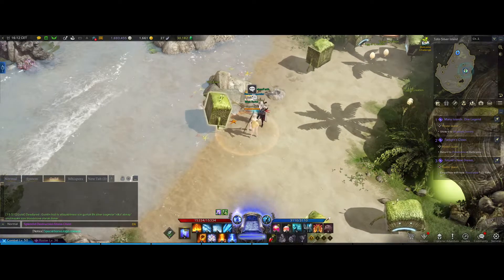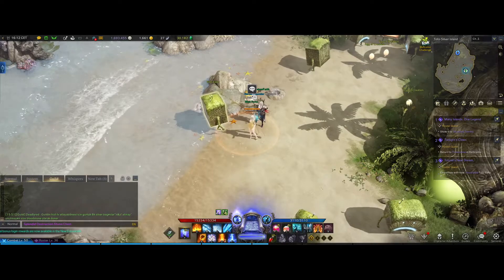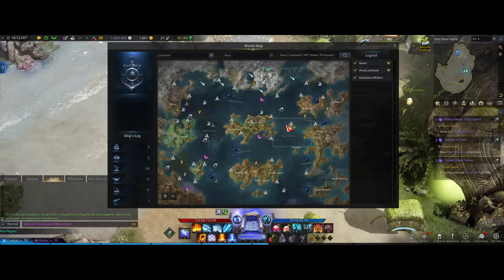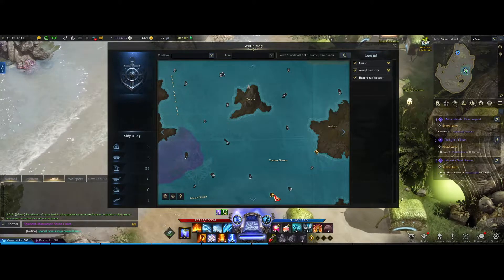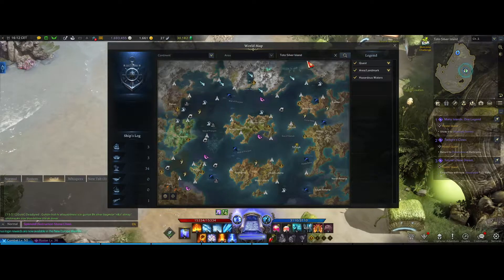Hello guys, Uzun here. Let's talk about how to get the first rated emote. To get that emote, you need to come to Toto Silver Island. You can also type it from here — Toto Silver Island.